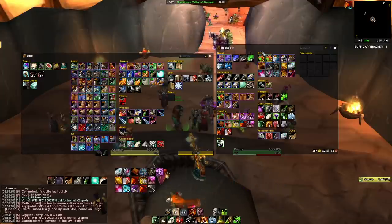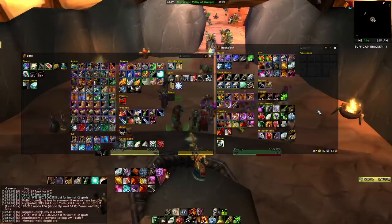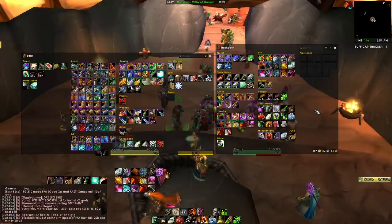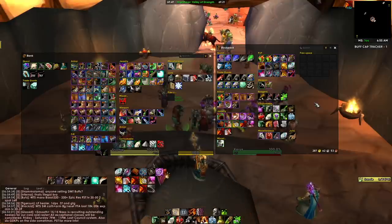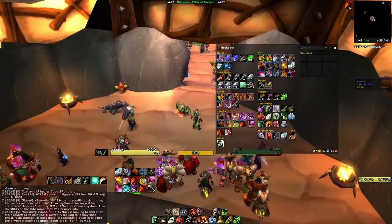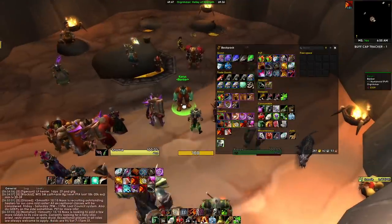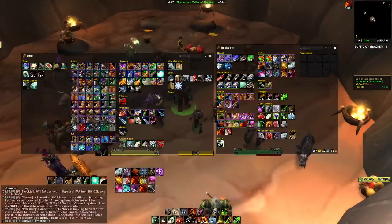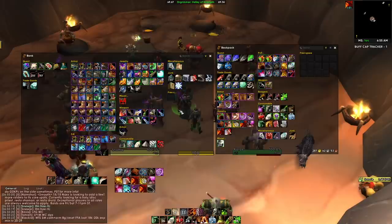AdiBags makes it really easy to get stuff in and out of the bank as long as you've made custom categories. The key is making more than one custom category — a PvP section, a PvE section, a nature resist section, a frost resist section. Make custom sets for all your different gear types, and that's how you use the full power of AdiBags to manage your bags and bank.